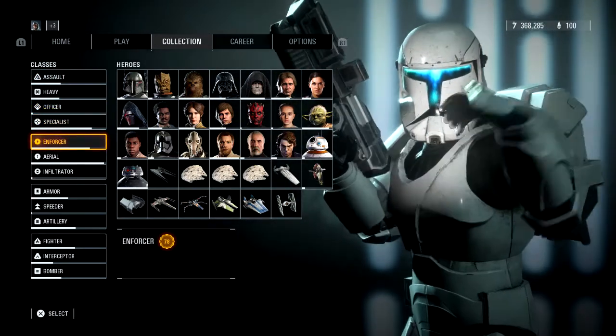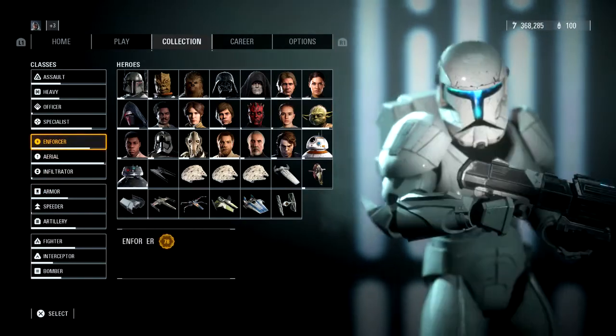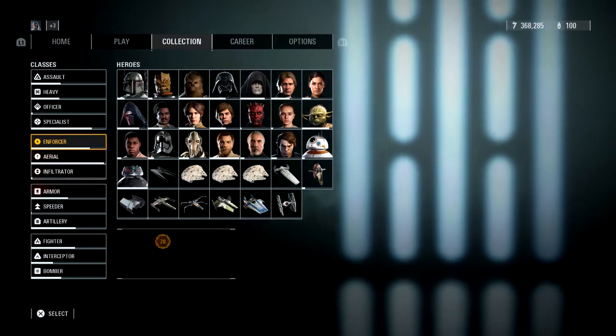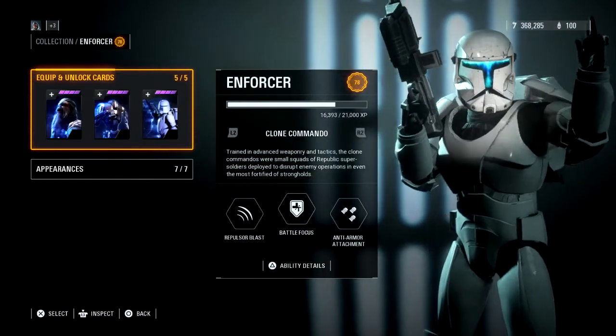So without further ado, let's get into this. We're going to be covering these four today: the Enforcer, the Aerial, the Infiltrator, and the Armor. Let's jump right into the Enforcer.